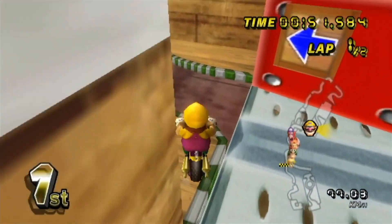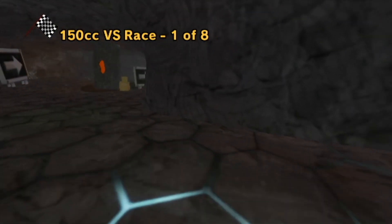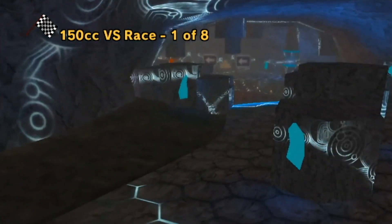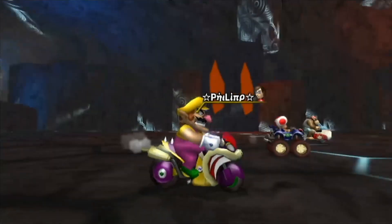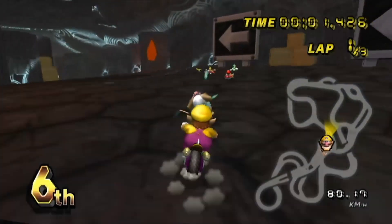We're gonna start right away with the beautiful Elemental Solstice. This track has been created by a ton of different creators, so I won't even try to name them all — I think it was like 7 different creators. But Elemental Solstice is, in my opinion, the best track that has ever been created in any sort of CT competition. This track is simply insane — look at these walls, these textures are actually moving.